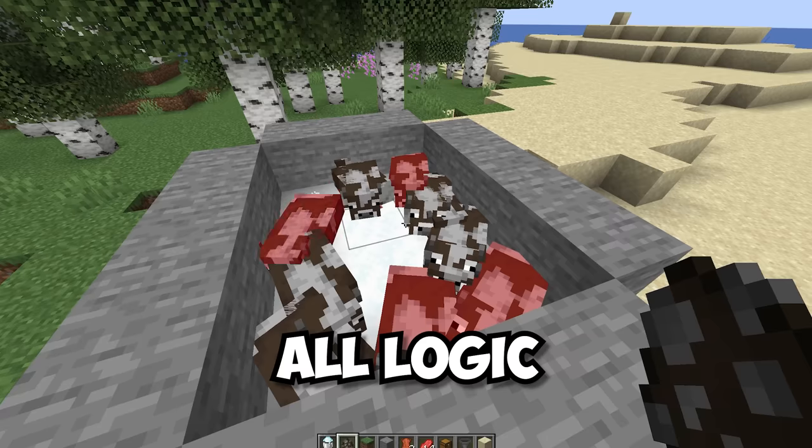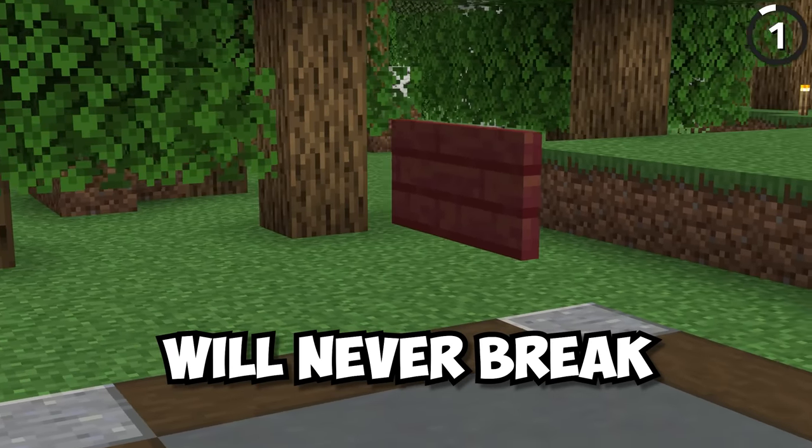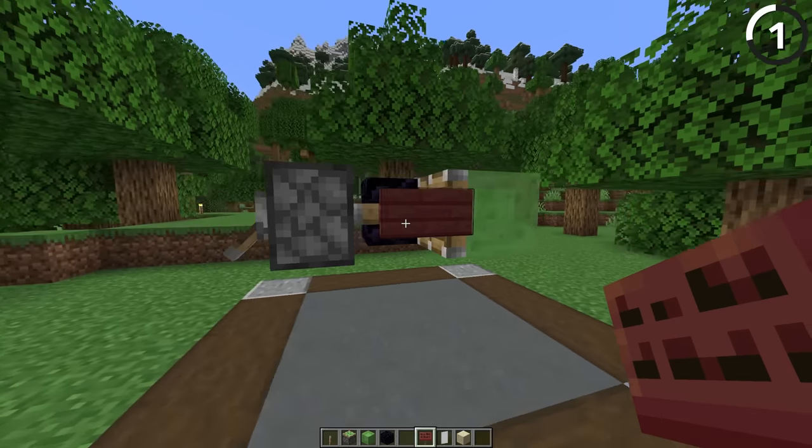This is every Minecraft thing that defies all logic. Here's why this anvil will never fall, or this sign will never break, even if it's not supported by anything — since with this simple little piston contraption, we're able to completely break Minecraft logic.